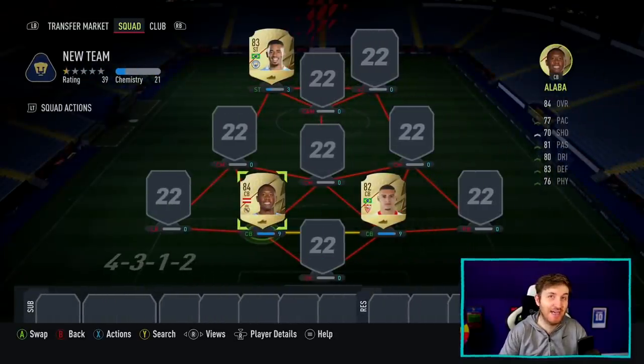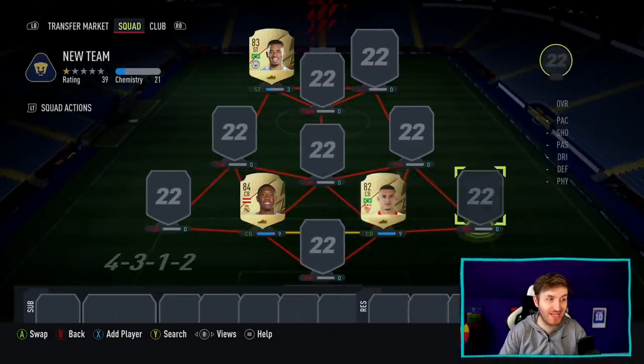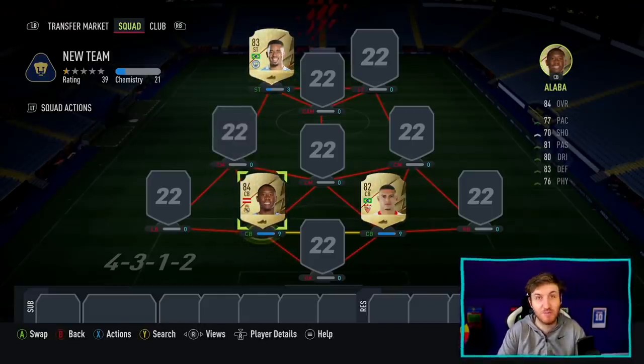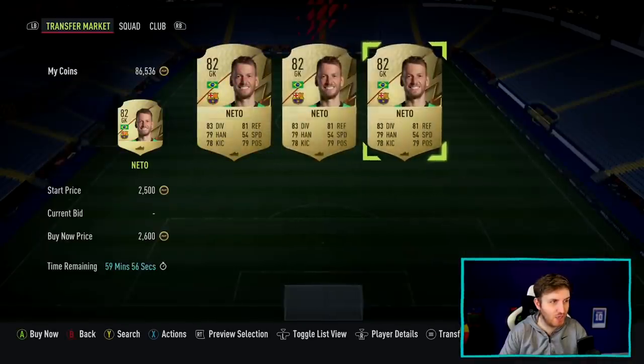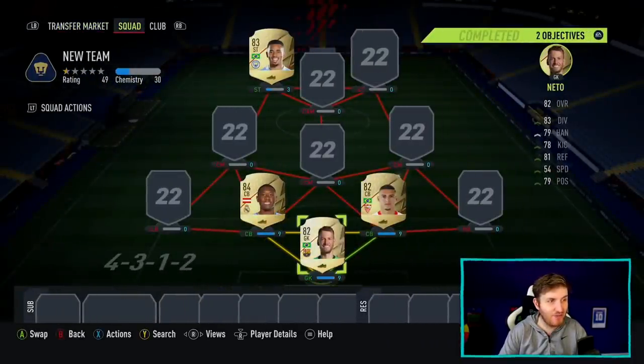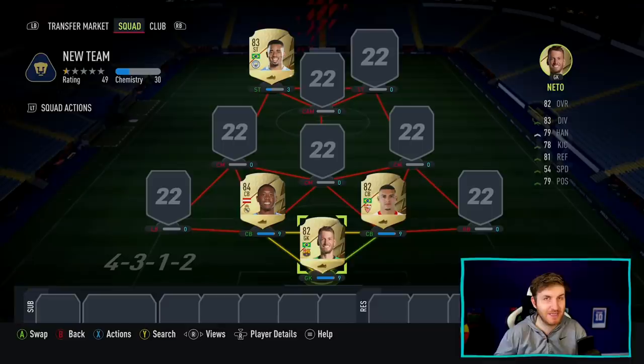Next up, we're going to buy David Alaba to really solidify this 50k team in the defense. I know what you're thinking — how are these players this cheap right now? But they are. This is going to cost around 50,000 coins on Xbox and PlayStation. Moving on, we're going to buy this Brazilian goalkeeper for, hopefully, 2.6k. The reason it's been more expensive right now is I believe due to the new SBCs. But still, that defense is really cracking at the beginning of this game.